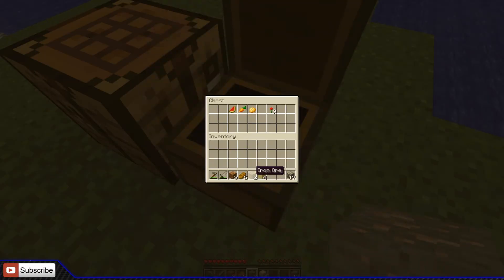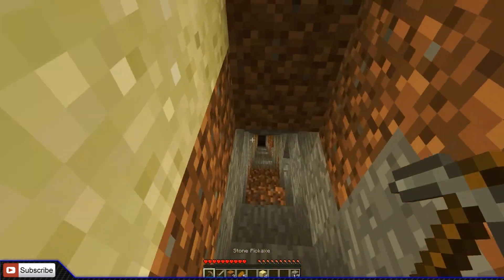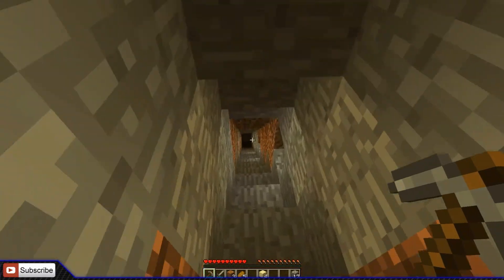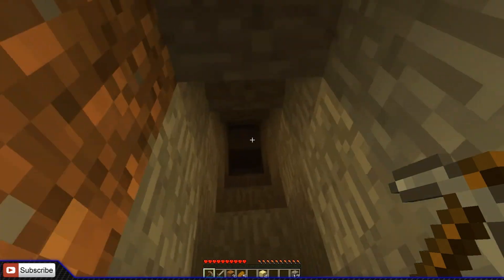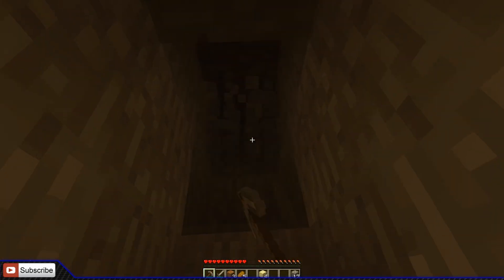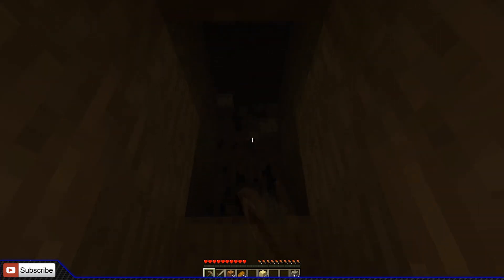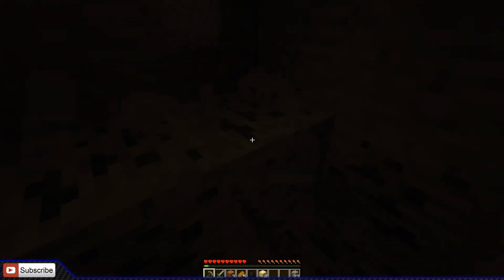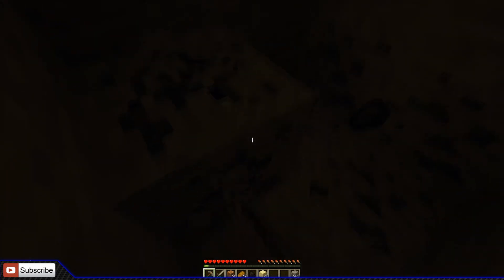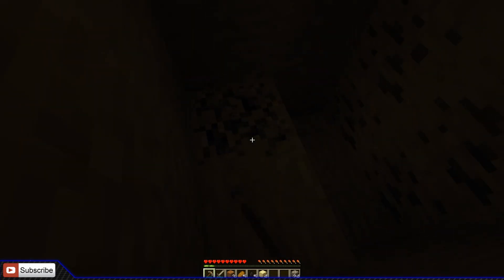Let's put this iron ore back in our chest for right now. There's no sense in me making a furnace right now because I didn't have any coal. Oh, there's some coal! Now since I do have coal, we can smelt the iron. I think I'm going to save the iron so I can get an iron pickaxe so then we can mine some diamond ore — that would be nice. And this is a lot of coal.